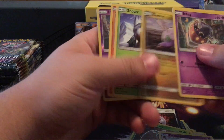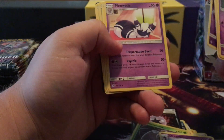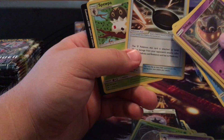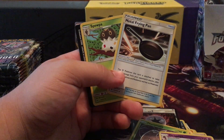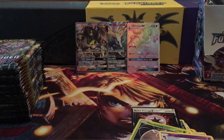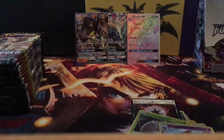Last pack of this first half. Inkay to start it off — and the reverse is an Inkay too — double Inkay. The rare is Metal Frying Pan. I saw somebody play this in a pretty much just a metal box deck — a bunch of random metal Pokemon — and it won an Elite Cup. I think they even had Celesteela in it.